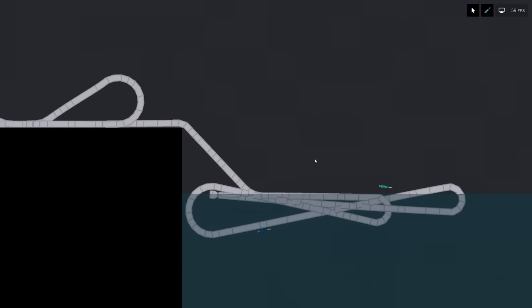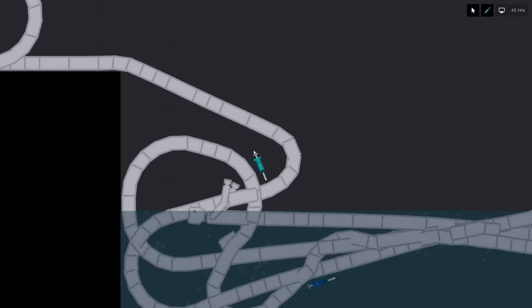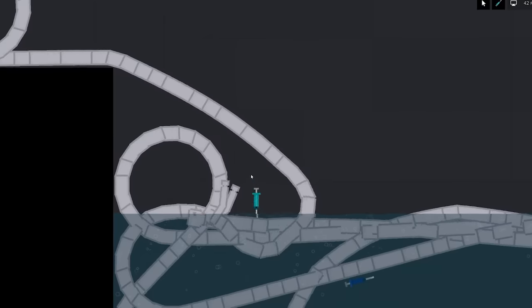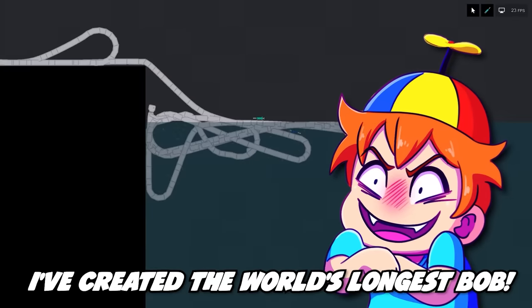The syringe is really close to his feet — it's gonna tickle him if he doesn't stop growing soon. Is this his final form? I'm assuming it is. Now injecting him with this should do something crazy. It's just continuing to grow, continuing to expand. Did it stop? Maybe I need to leave it in him. Here we go — oh god, it's really working! More times, more times — yes, grow grow! Oh my god, I've created the world's longest bob — it's amazing!